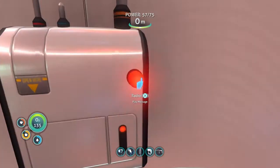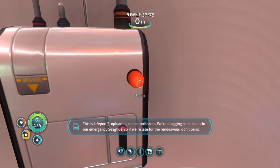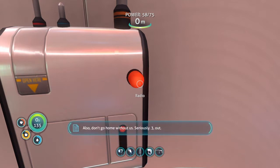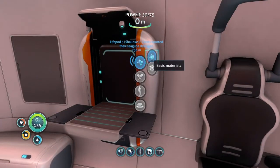Let's see what the radio transmission says. 'This is lifepod 3 uploading our coordinates. We're plugging some holes in our emergency sea glide so if we're late for the rendezvous don't panic. Also don't go home without us. Seriously - lifepod 3 out.' I don't plan on going home anytime soon because I don't think I will - but we'll see, hopefully.